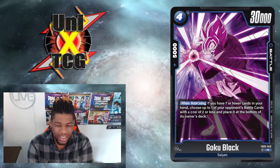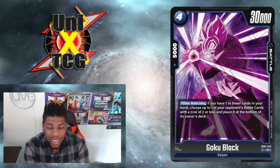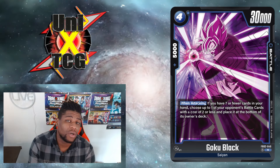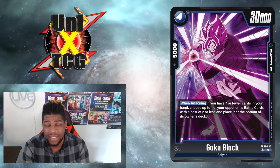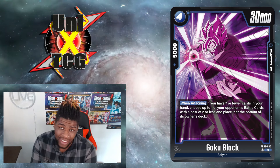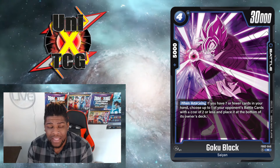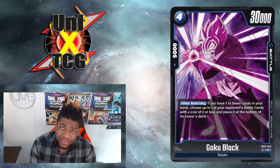The next one is a Goku Black card — four cost, 30k power, 5k combo power. When attacking, if you have seven or fewer cards in your hand, choose up to one of your opponent's battle cards at the cost of two or less and place it at the bottom of its owner's deck. Its effect is going to hit a whole bunch of cards in yellow and red, and even a fair amount of blue cards. The bigger part is that it's Goku Black, meaning if you awaken super fast — and hint hint, if you see a Mai or two in blue — you're going to be able to play this guy out for two energy. By bottom decking Zamasu you can play Zamasu for one, bottom deck a one drop, and then bottom deck him to play this guy for two, giving you a 30k beater for two. That's simply huge.